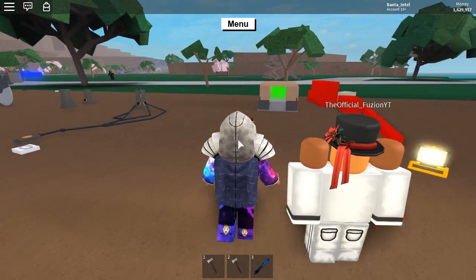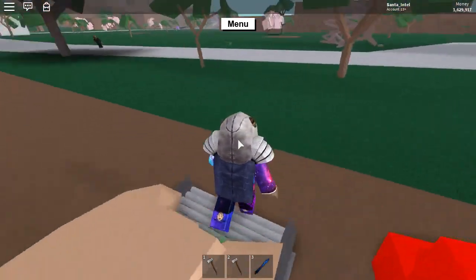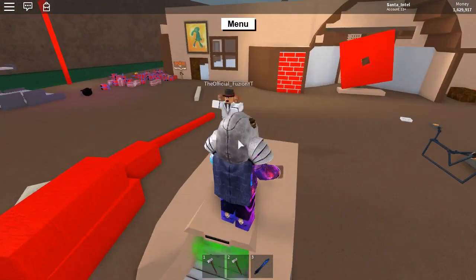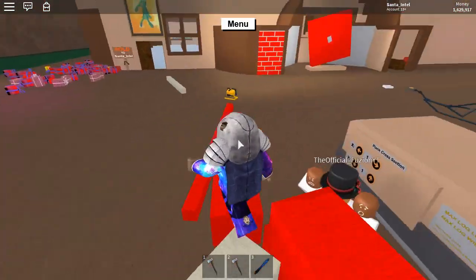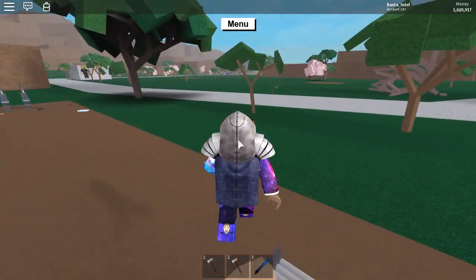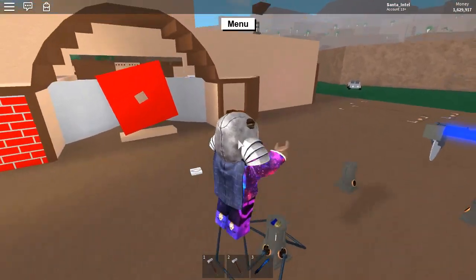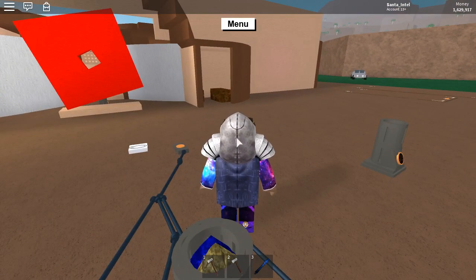Hey guys, what's going on today? I'm here with Fusion and our Intel. Today we'll be doing some funny moments. We put the boulders in the water and they're gonna be jumping on, making the boulder boat. This is an educational video - do not use these to your advantage. This is just for the video. So make sure you go check out their channels and all that stuff. Let's get into it.